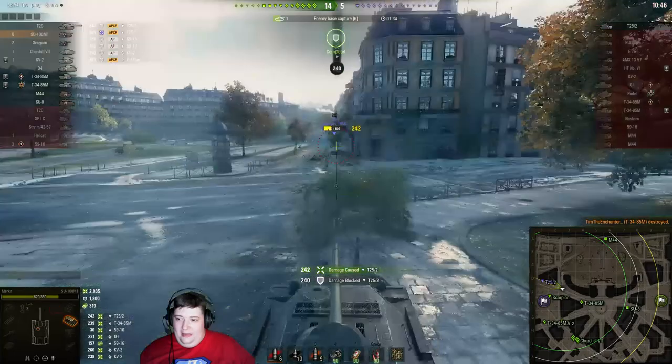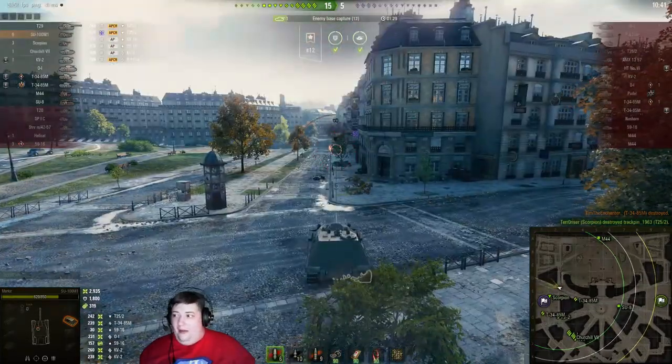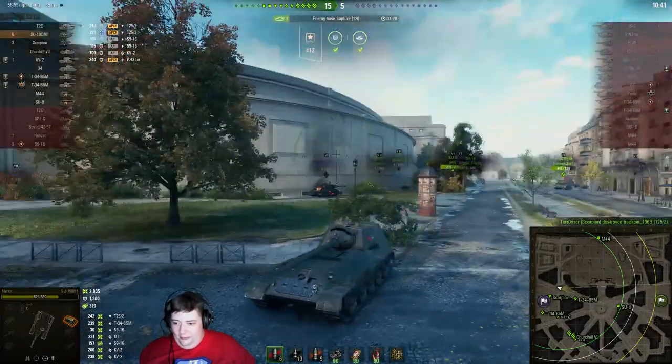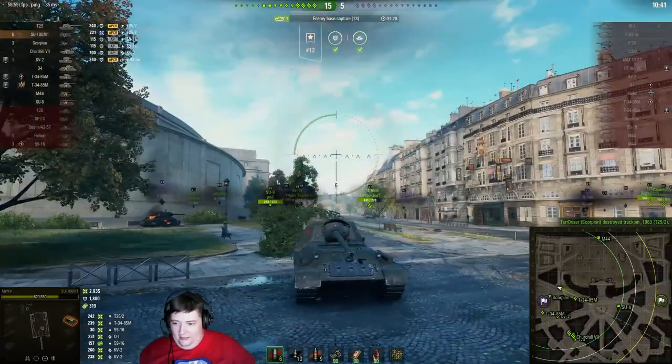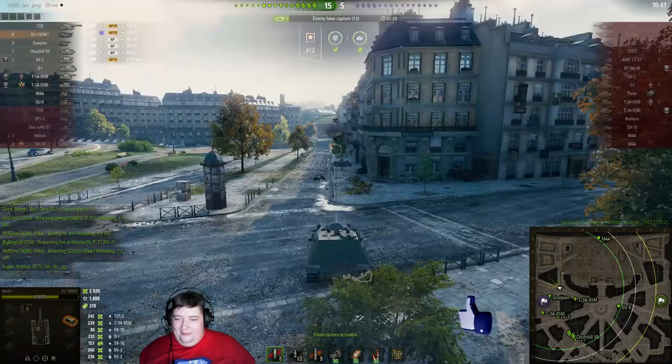Now he's back to not aiming. One more shell and that's going to be game — not our shell, though. Where did we get penned? Right through the front. And then he didn't aim — you can see a little ding right there.